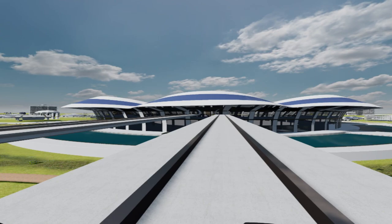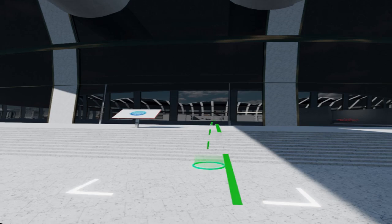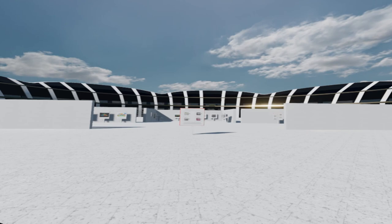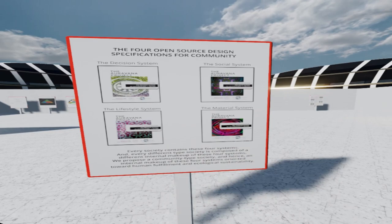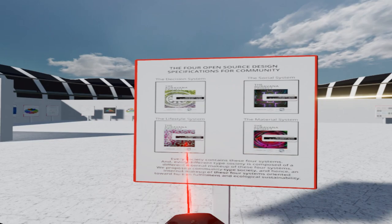So at some point in time, it would switch to another level — you could have more than one city in several different levels. I'm going to briefly show you the central area of this city. Here we have a brief depiction of the Oravana Project's four design specifications — this is the cover of each specification. Over here we have some of the primary models from the three available specifications. I'm still working on the material system specification. So every society contains these four fundamental systems: a social system, a decision system, the lifestyle system, and the material system.